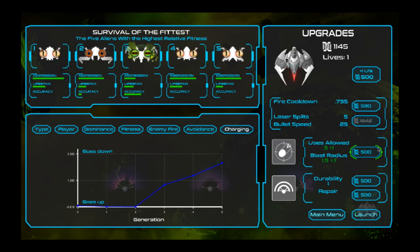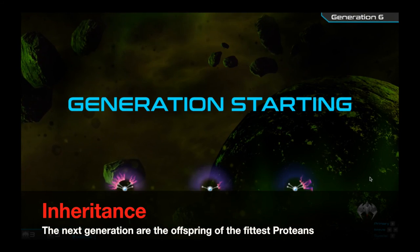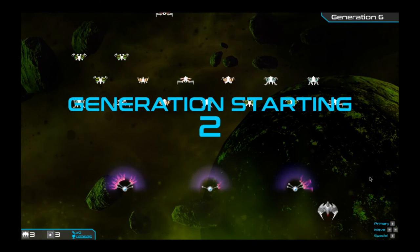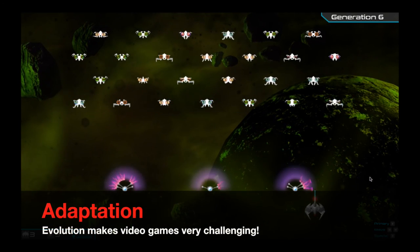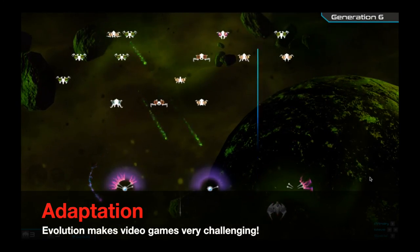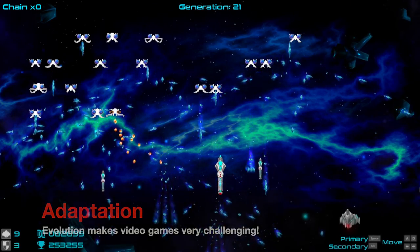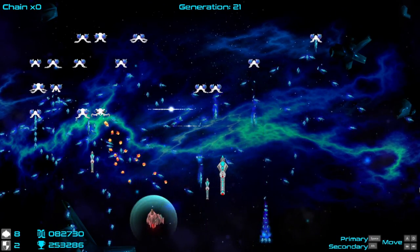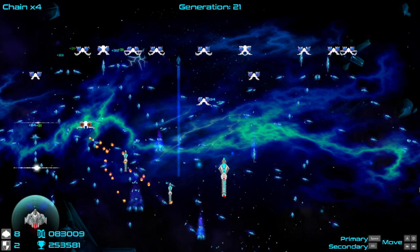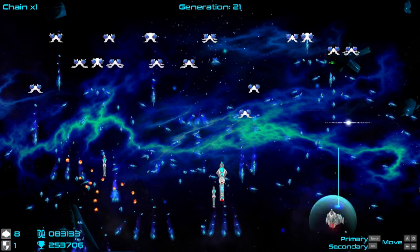Once the player is done upgrading their ship, you hit launch and you battle the next generation of Proteans. Over several generations, adaptation occurs, and if you play for long enough — say 10 or 20 generations — you can evolve some truly nasty aliens. One of the things we've noticed as we've been testing and developing Darwin's Demons is that evolution makes games really difficult.